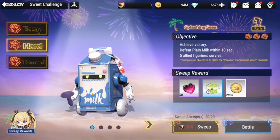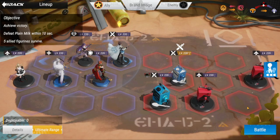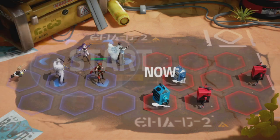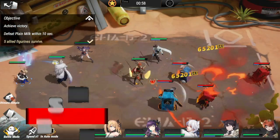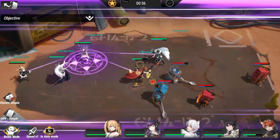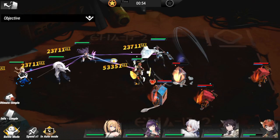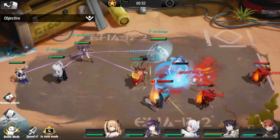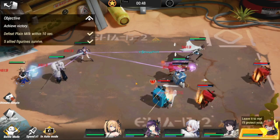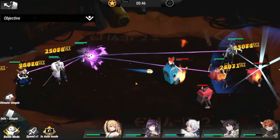Let's proceed to the Hard stage and see what I have. So Plain Milk is going to be here — he should die within 10 seconds so that you may clear the stage, and hopefully everyone is still alive. This one didn't really have much of a problem clearing, as long as all of the figs survive. I don't think we're going to have any difficulty clearing this one.